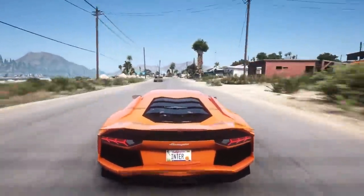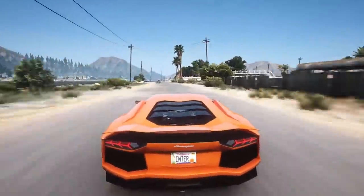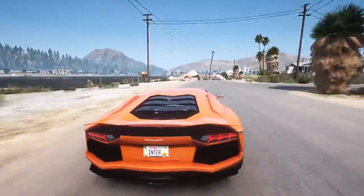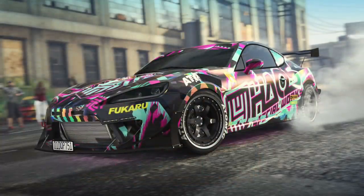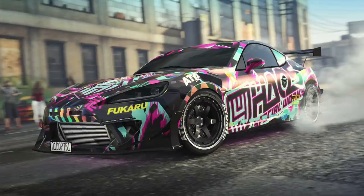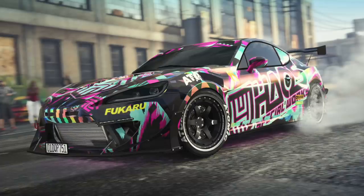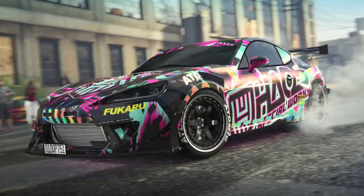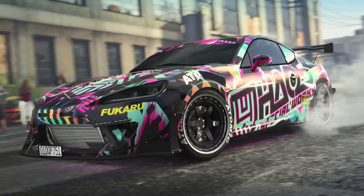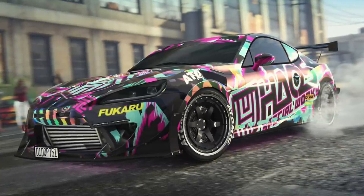What's also really cool is you're going to get a free Hals Special Works Racing Outfit. Even though we don't know exactly what it looks like, I think it's safe to assume based on the liveries we've seen that it's probably going to be something like this funky graffiti style with purple and blue. I'm imagining it's also going to have the Hals Special Works logo on there.